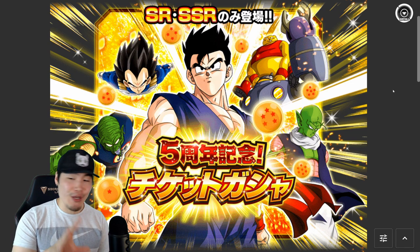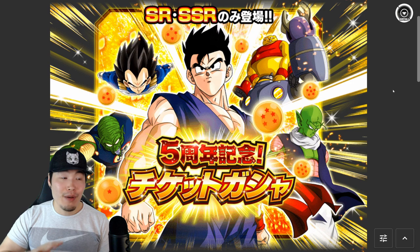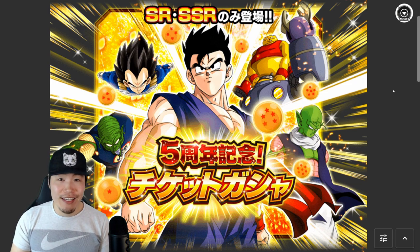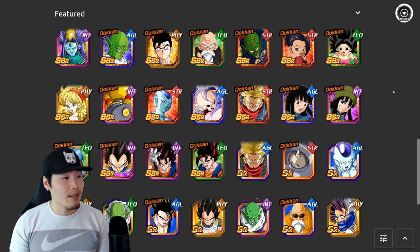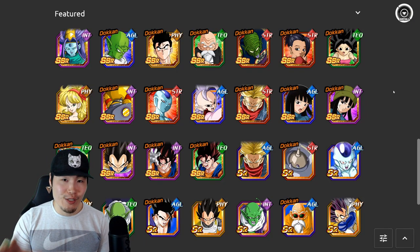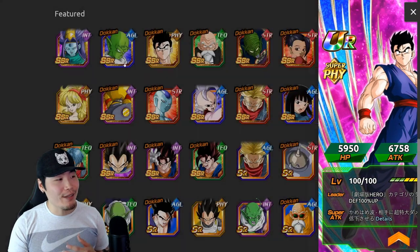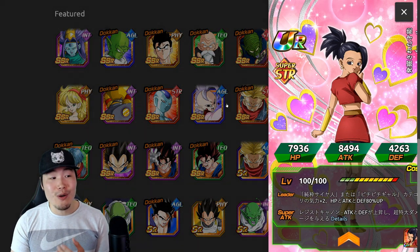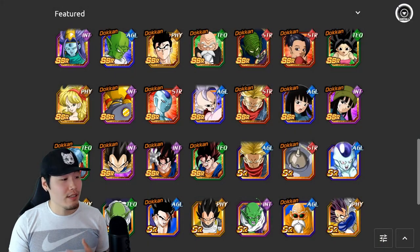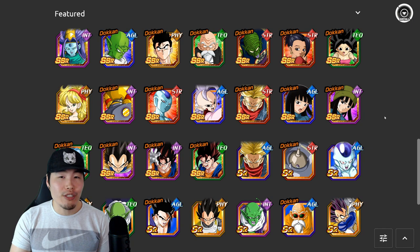Now, I know some people were hoping we could use them for the LR Gogeta and LR Vegito banners, or the guaranteed LR ticket banner, but those are completely different tickets which we'll get to in a second. The ones called fifth anniversary tickets are for this specific banner. Popping down to the featured pool, as you can see, there are some very solid, very good non-Dokkan Fest exclusive units here — an amazing support Gohan, Nail who kicks a ton when paired with Piccolo, the Saiyan Girls who are phenomenal especially with their Dokkan Awakenings, and a couple of other really good supports like West Supreme Kai and Int Mai.